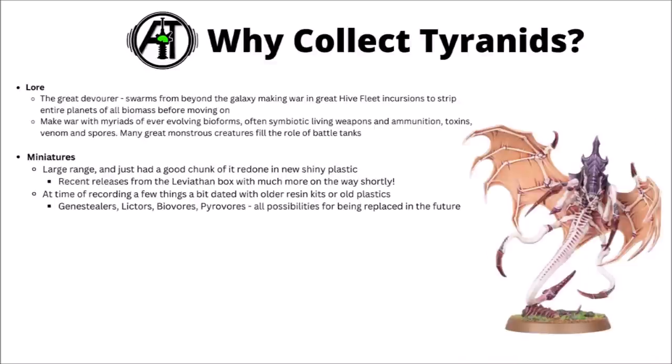As a well-established faction, Tyranids have a really quite large miniature range. Before 10th edition they hadn't had all that many releases for a really long time - quite a lot of the current range hails from around 8 to 10 years ago. That's all set to change now, getting a whole load of new shiny plastic kits, certain kits redone, and new things thrown in as well. They've had a lot of very nicely realised models from the new Leviathan box at the launch of 10th edition, and plenty more on the way. A few bits of the range are slightly more dated older resin kits or older plastics - things like Genestealers, Hormagaunts and Lictors - but with a massive plastic release on the way, there's a very good chance most will get updates.